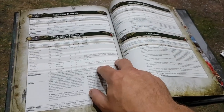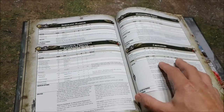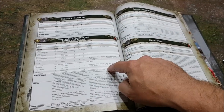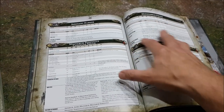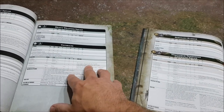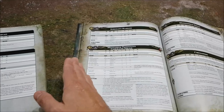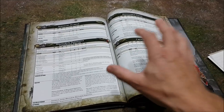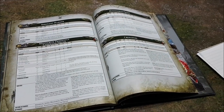Sergeant Harker, Militarum Tempestus Command Squads, Militarum Priests and Crusaders are all in elites. These four entries were in three different parts of the index, but in the Codex it clearly goes from HQ to troops to elites through the book. The layout is so much easier to follow than jumping through different sections.